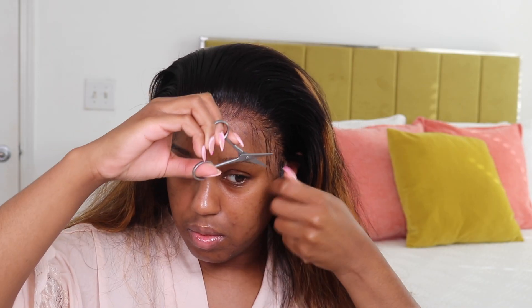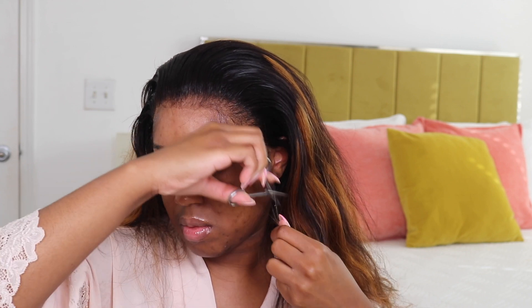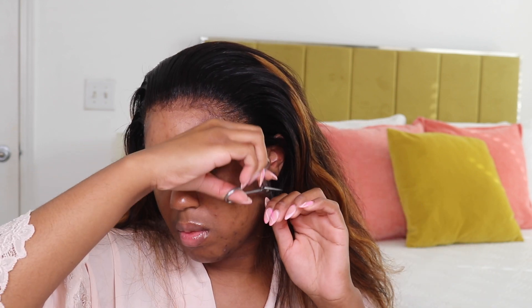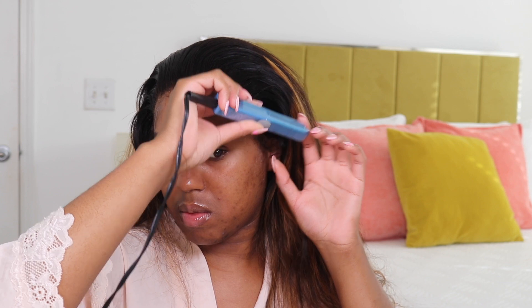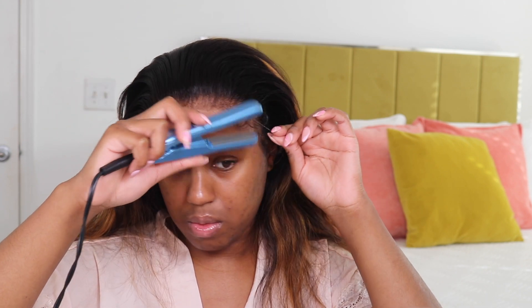My baby hairs are not where I want them to be, but I'm so excited about this technique. I believe this is Arrogant Tate's technique that has really taken off — it's crazy how we all ran with it. The flat iron technique with the baby hairs makes your life so much easier. I always had a hard time with baby hairs; they felt too straight, too thick. But when you flip them and add mousse, it just looks so light and fluffy, and throughout the day it looks so much more natural. That's how I've been doing my baby hairs.